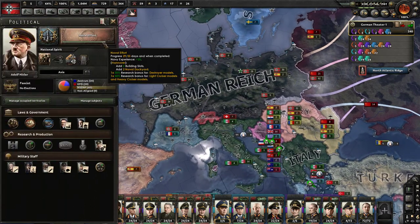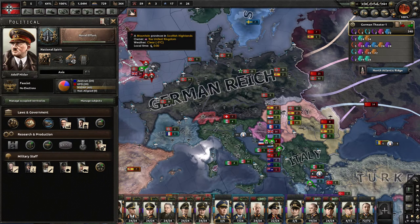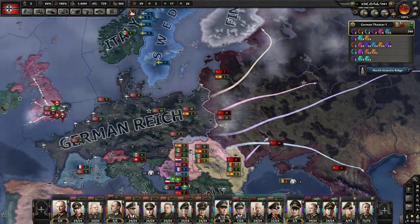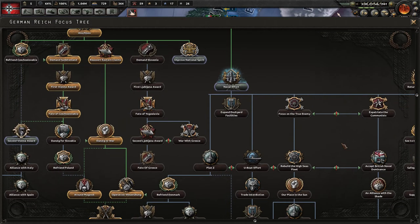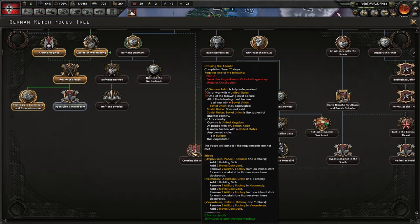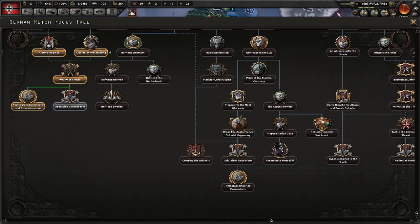Currently I'm on the focus tree naval effort, and I will be doing the expand dockyard facilities and then we'll be declaring war on the USSR. It should be in late June and then we'll tee off and have the big battle. Interesting to note I lost my navy, so I'm going to be prioritizing Plan Z, expand dockyard facilities, Plan Z, and then crossing the Atlantic. We're gonna stay as historical as possible. Germany declares war on the US - December 11th, 1941. So crossing the Atlantic will come up by the end of this year.